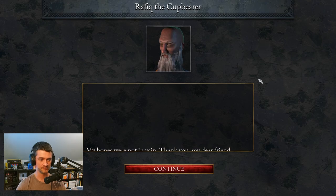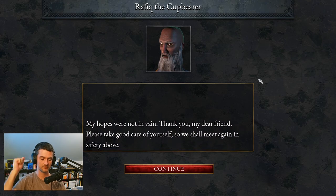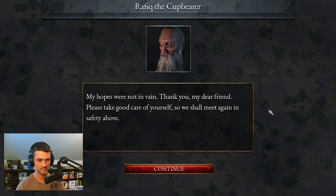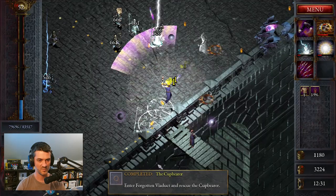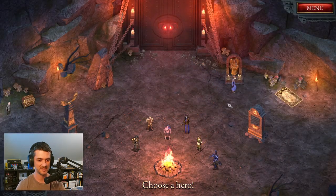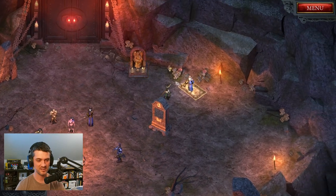He is very thankful, saying: 'Thank you, my dear friend. Please take good care of yourself so we shall meet again in safety above.' And that is the quest — it is now done. Once you die or escape, he's going to be back up in your camp and you'll be able to talk to him, although you'll only be able to craft one potion at the beginning: the strong wine, which allows you to re-roll a complete selection of traits when leveling up.